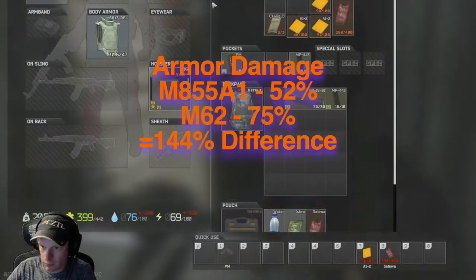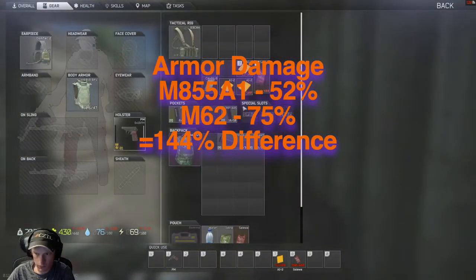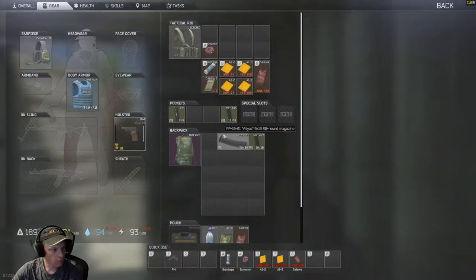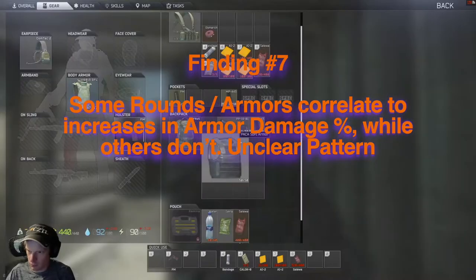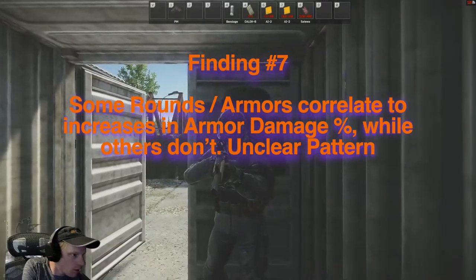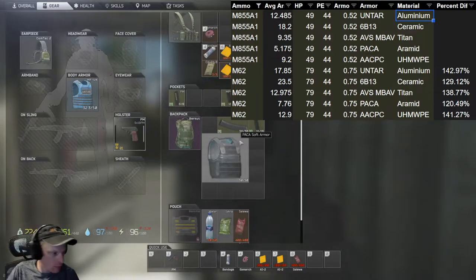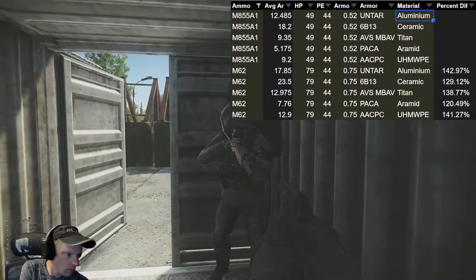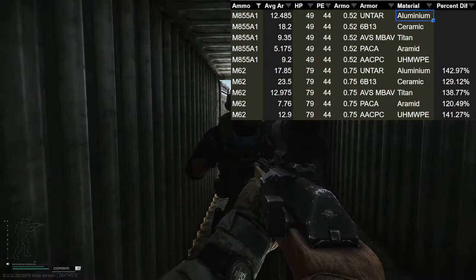While doing the test with M855A1 I briefly wanted to check if velocity had any impact on armor damage — it did not. After firing these ammos at the same armors I could not easily explain the results. It seemed that it didn't matter whether or not the round could penetrate, because some materials had a 42% increase and some had as low as a 20% increase, and that was solely based off of the material being used.